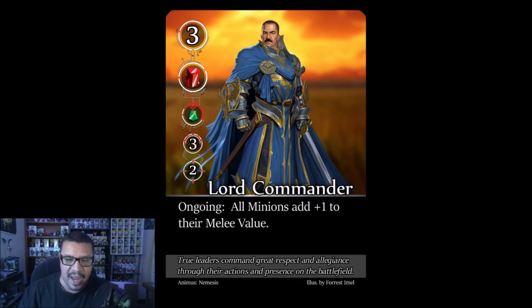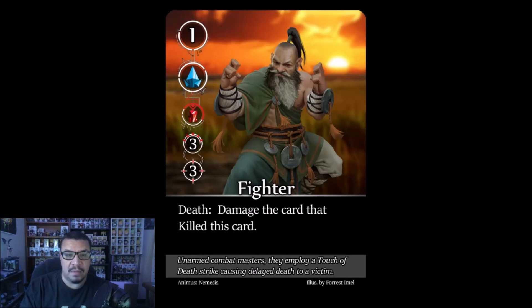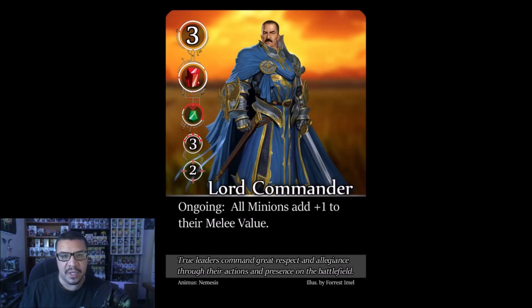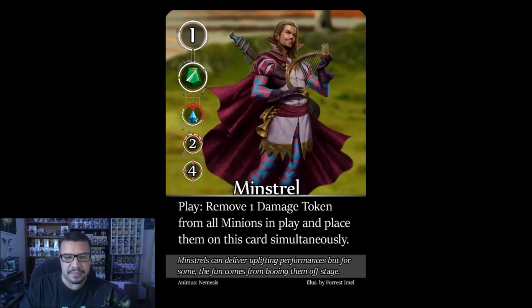The Lord Commander: ongoing ability — all minions get plus one to their melee value, including buffing himself. A priority target worth three points. Melee buffs are slightly less impactful than flank buffs, but imagine him buffing the Mountain Giant to six attack — that's dangerous. Focus him down quickly.